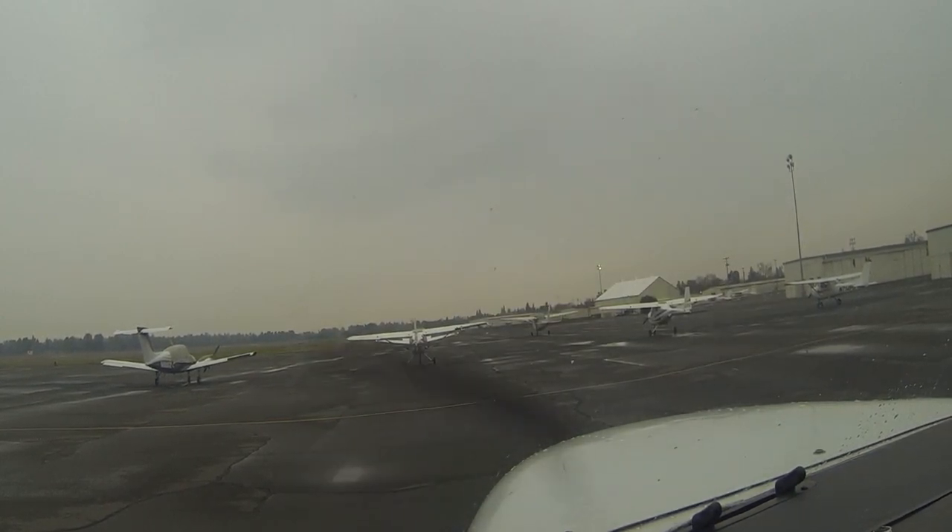Cessna 1-2-4-3-0-3-0, exec to ground, ready to taxi with information Whiskey to the ramp. We're going to do some pattern work. Cessna 1-2-4-3-0-3-0, exec to ground, Runway 2-0. Taxi via Juliet Mike Delta. Cross Runway 1-2 at Mike. Runway 2-0 to Runway 2-0 via Delta.